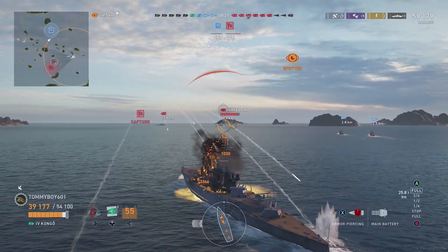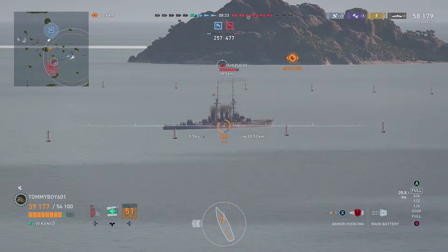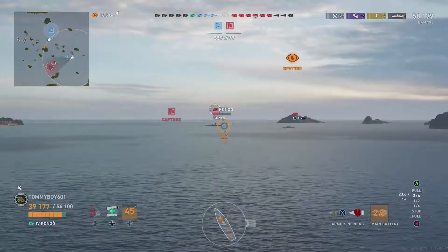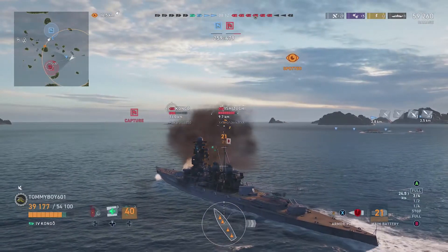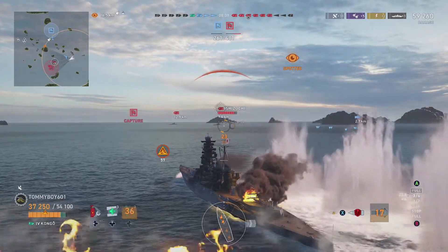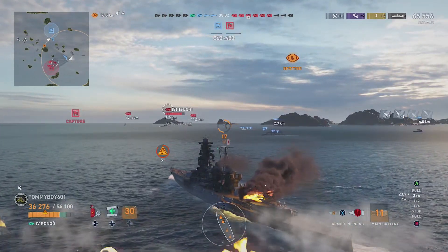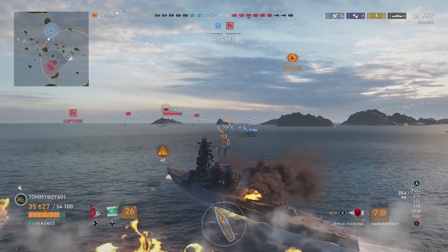Hopefully he stays broadside. Incoming shells from him do a decent amount of damage, but we definitely came out better on that engagement. Rear guns finally in line for the Isozuki, and now our front guns are almost ready to fire again on that other Kongo. We go ahead and let them fly, turning back to get that angle again. We do have the fastest ship of the battleships at this tier, so we are able to make up some ground. And now we've got another cruiser coming in.